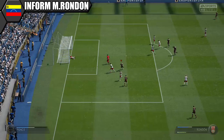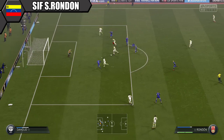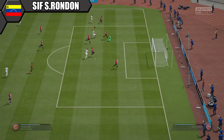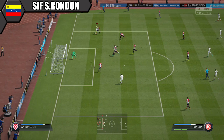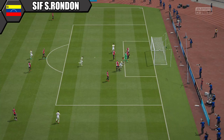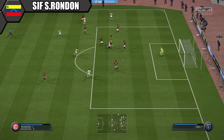Rounding off the team is the star man, second in-form Solomon Rondon, who makes an amazing striker in FIFA. He's got great pace, awesome strength, 4-star weak foot and 4-star skills. He's so clinical in front of goal — 93 finishing, and very rarely misses a clear-cut chance. He's also great in the air with 99 heading accuracy. One of my favourite strikers in FIFA 15. Highly recommended — you've got to try second in-form Rondon, he's such a good striker.